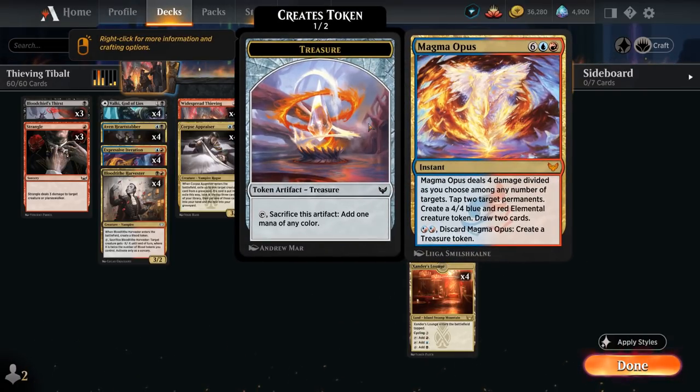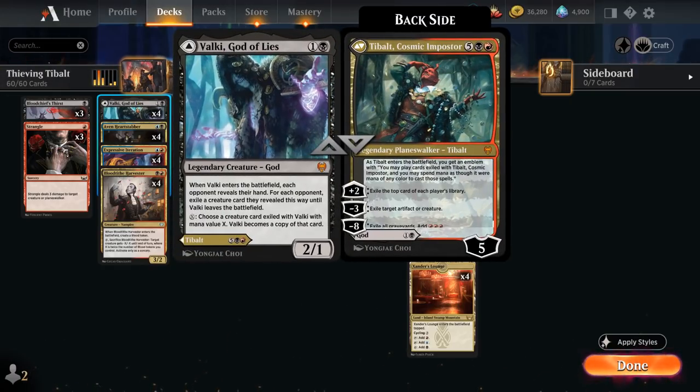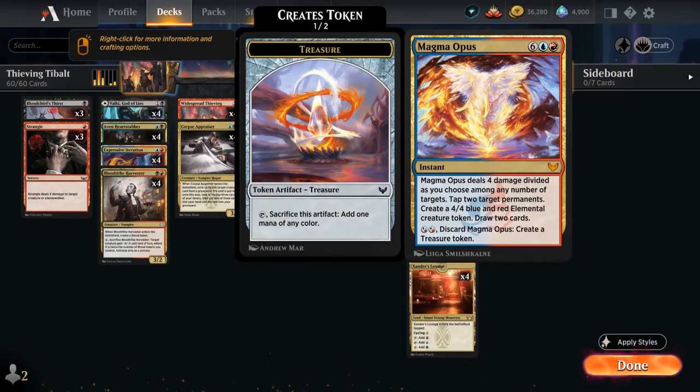Magma Opus also happens to be multicolored and makes a treasure. We also have the full set of Valki slash Tybalt — we have the option of casting Tybalt if we exile it with Widespread Thieving, and the powerful Planeswalker will also make a treasure thanks to Widespread Thieving. It can take over the game with its various exile abilities. Valki can also be played on turn 2 if we're facing an aggressive deck, and same with Magma Opus — it can be discarded to make a treasure token to maybe cast a sweeper ahead of schedule. Both cards have that early game flexibility.